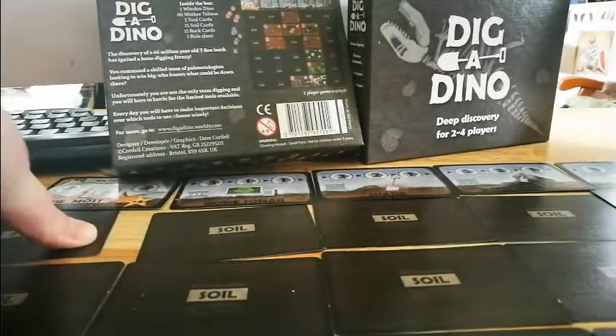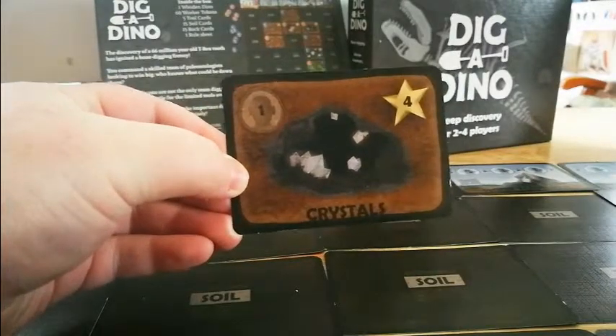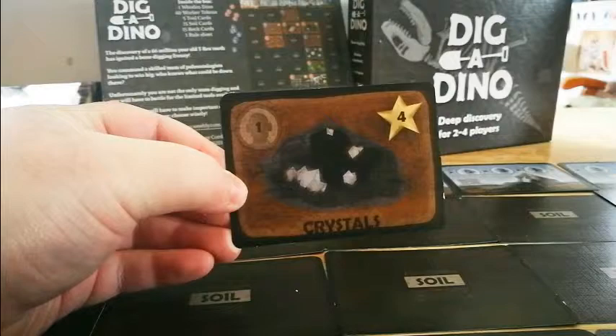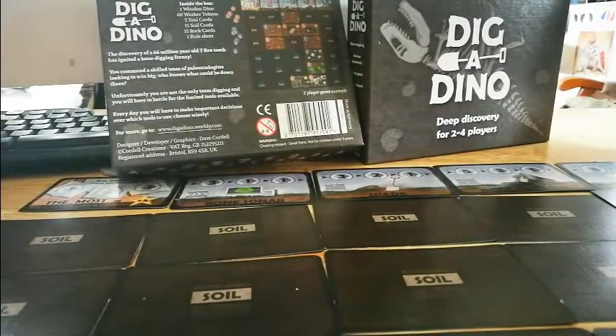There are some soil cards that add points, as we've seen, and some that take them away. Crystals are a good one to find — they give you four extra points. A usual points score is maybe in the 20s region, depending on the game.